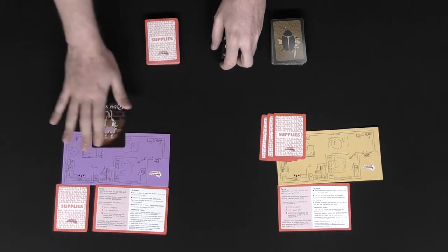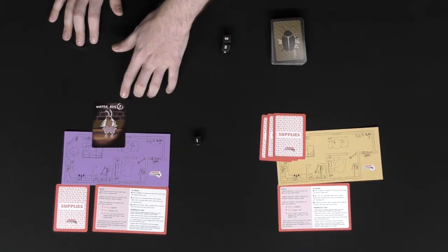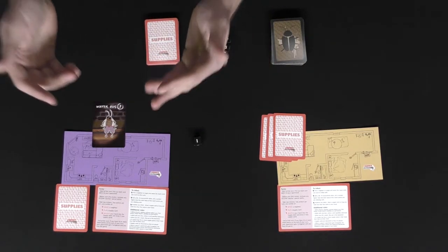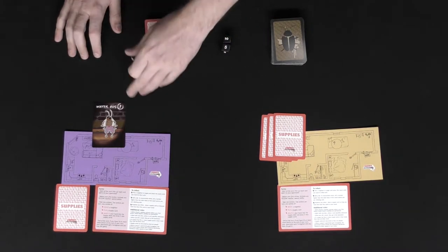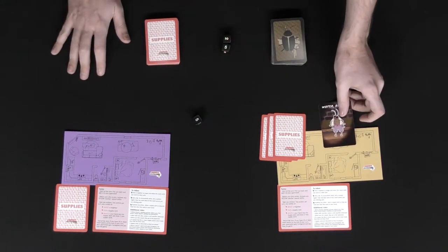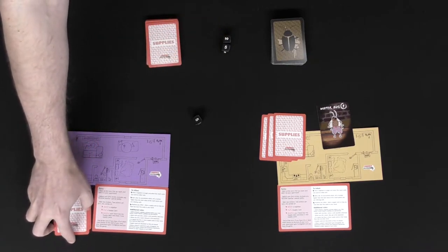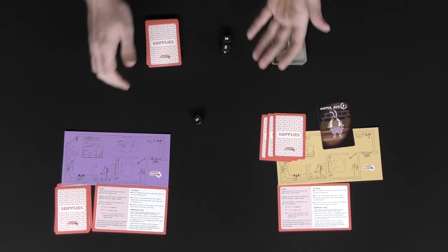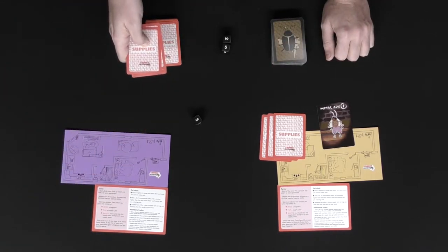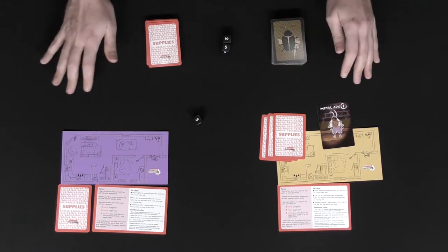Infesting a neighbor is pretty simple. You choose any number of cockroaches, take a die, roll it, and if you get higher than the number associated with those cockroaches cumulatively, you move the cockroaches to that neighbor. If you don't — like rolling a one for a one — you keep the cockroaches. For example, if I chose this cockroach and rolled a five, that's higher than one, so this cockroach moves over to that player. The receiving player then draws a supply card as long as they have fewer than five cards in hand.